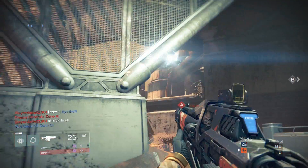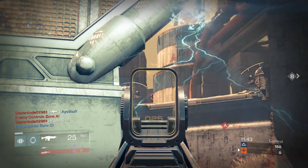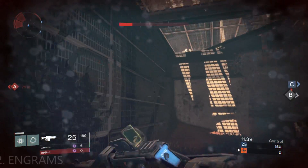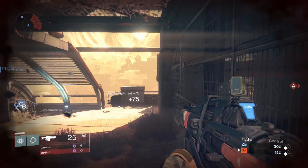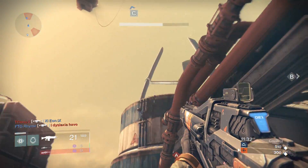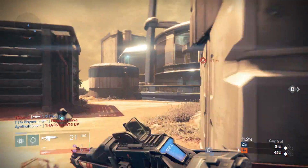The second way is engrams — that's how I get most of mine. I've gotten a couple of Titan exotic armor pieces: an exotic chest plate and exotic helmet. I'm a Hunter, so that's kind of a problem. I do have my exotic chest plate though.